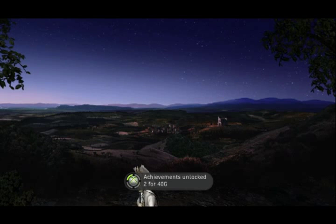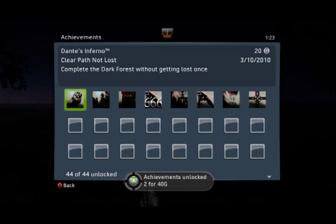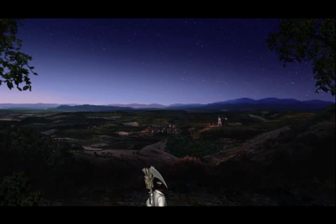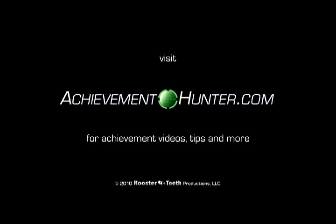Then after that little cutscene, you fight a whole bunch of enemies — satanic creatures. You go through the topmost door and you get the two achievements: Clear Path Not Lost, Dark Forest. Holy shit, this DLC is a lot more confusing than I thought. Still very easy. AchievementHunter.com — good luck, everybody.